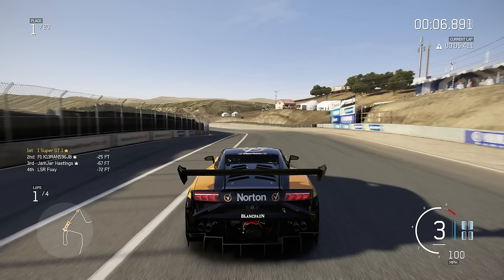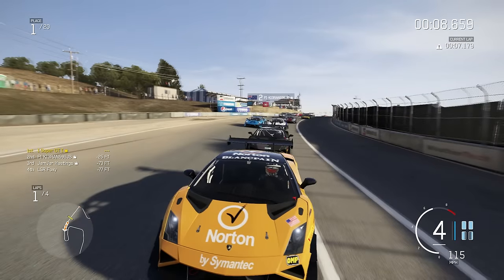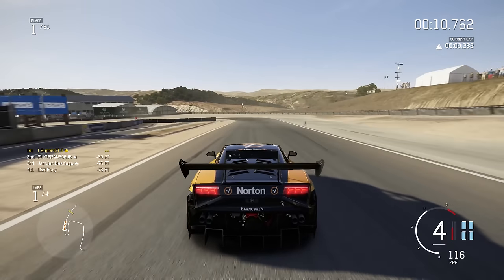The first tip I'll go through is looking at the distance markings on the left hand side of the screen. I recommend turning these on always. If someone is within about 30 feet of you, they're going to be very close. If someone is between about 50 and 100 feet, that normally is too far to overtake depending on the corner — but normally above 50, and certainly above 100 feet, you should be safe.